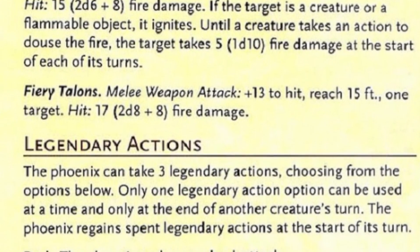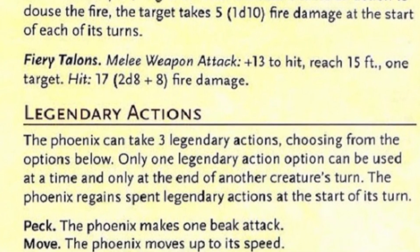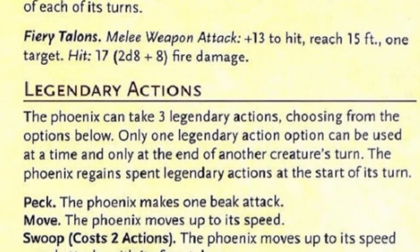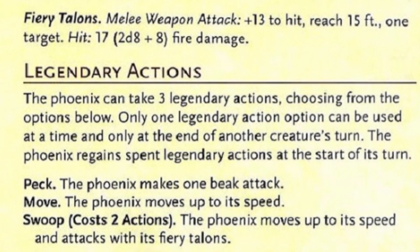The Phoenix has 3 legendary actions it can take at the end of a player's turn. For 1 action, it can make a Beak attack if in range, or move its movement speed. For 2 actions, it can swoop down, moving 120 feet to a target and attacking with its Talons.